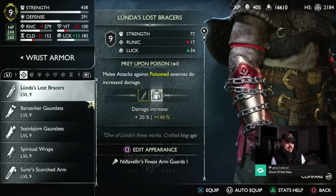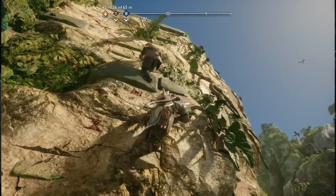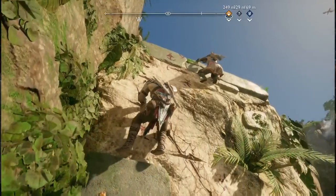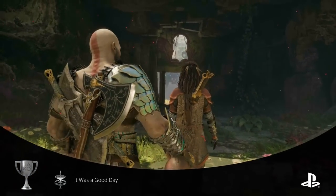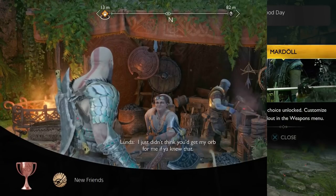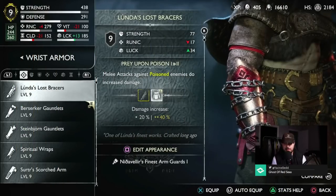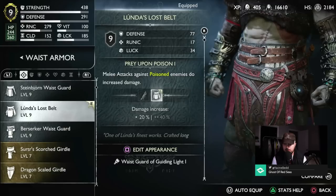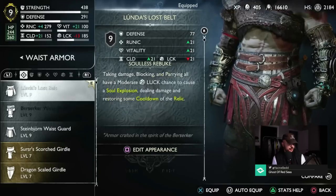We can also use Lunda's Lost Bracer, which I love — melee attacks against poisoned enemies are increased up to 40%. If I'm not mistaken, it's in Vanaheim but not in the Crater — it's near the waterfalls where you do the side quest with Freya where she gets her sword back. Lunda is the other dwarf smith, and you can find both the Lunda's Lost Bracer and Lunda's Lost Belt in the same area through her side quest.